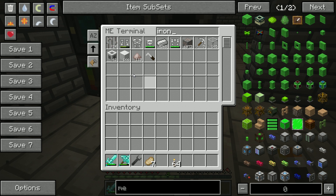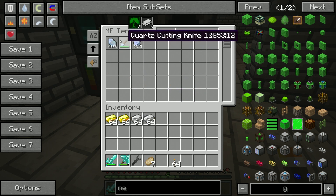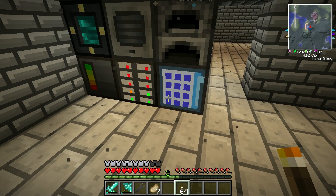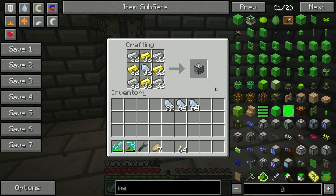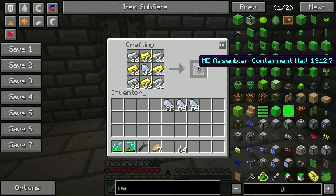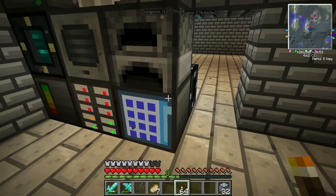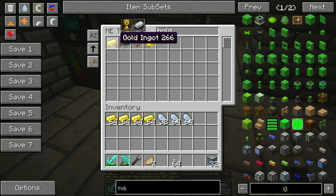Let's do iron — as you can see we've got a decent amount of iron. Let's do some gold; I don't think I need quite as much gold but we have plenty of that as well. And then quartz — we're going to need a lot of quartz. We need some more gold and iron; I thought I pulled out more than enough but apparently not.